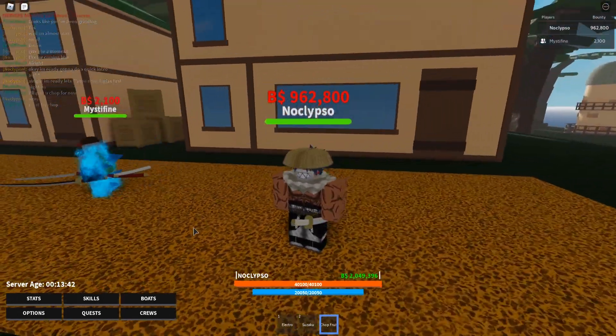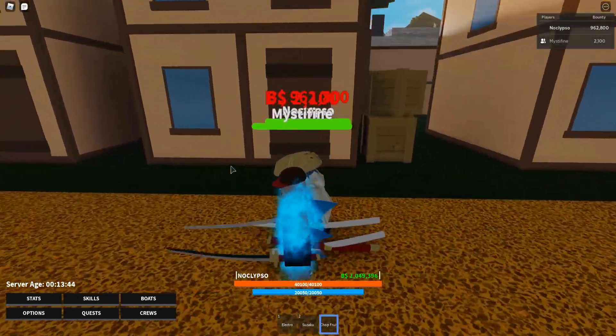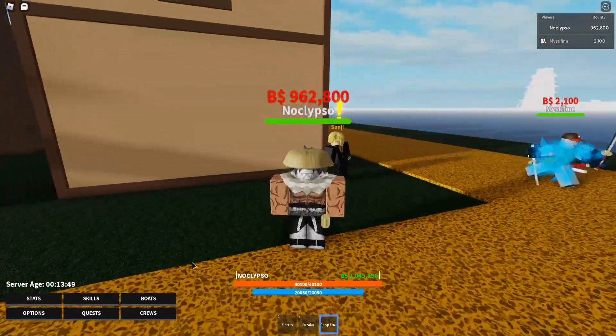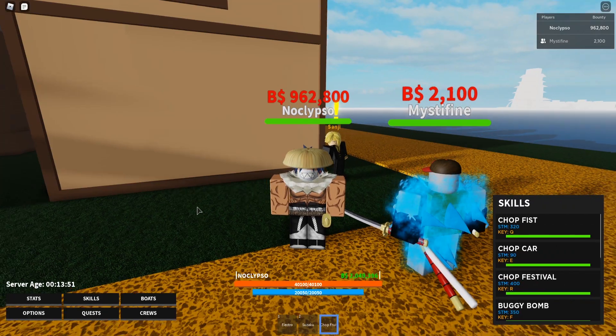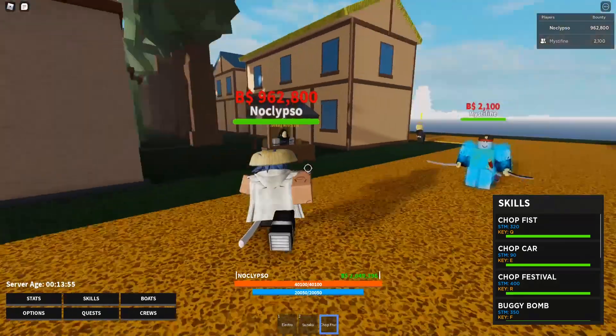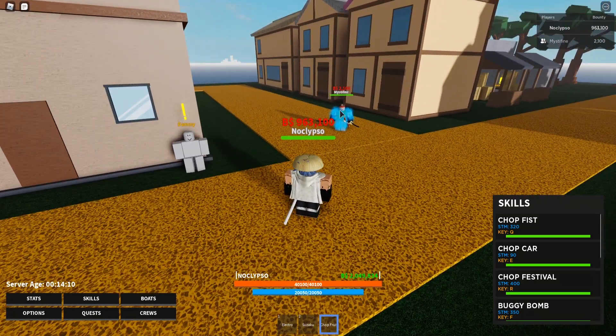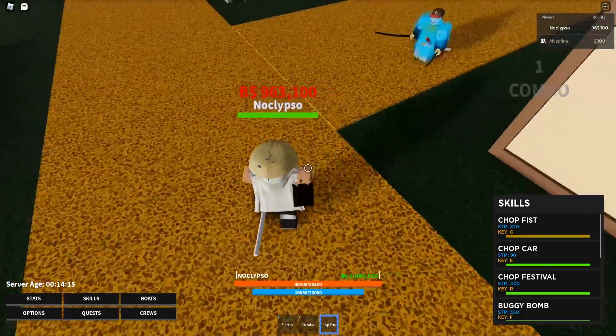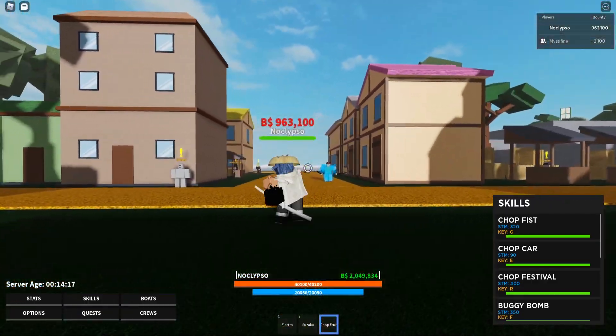The first devil fruit we're gonna be looking at is the chop chop fruit. Now of course everyone knows what the chop chop fruit is. This devil fruit is immune to swords, so you can't get hit by swords. We got four skills here. The first one is chop fist — let's throw a fist at him. Bang, there we go. That did some good amount of damage.